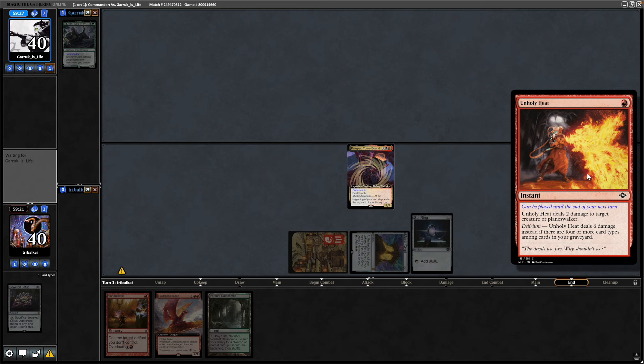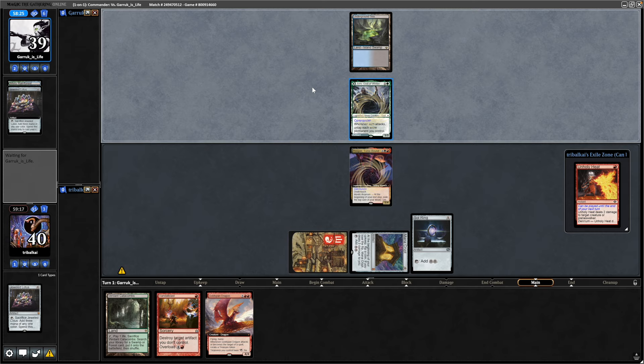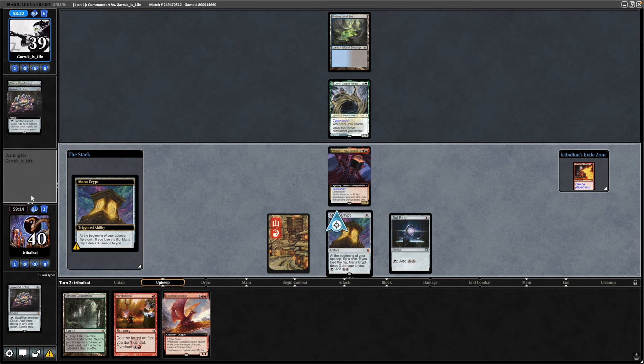Exile Unholy Heat from the top of the library — might be useful against a Mana Dork. Well, they haven't scooped yet, and that's because they have a Jeweled Lotus of their own. Cracking that straight away and getting Yawn, God of Winter into play. So now it's a more fair game, although we're still way ahead on mana.